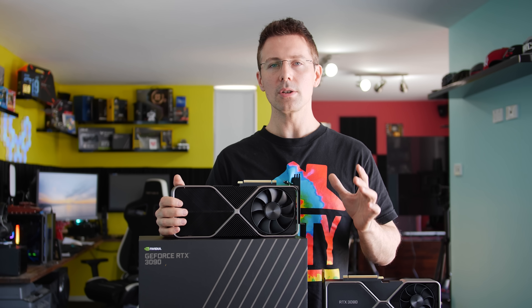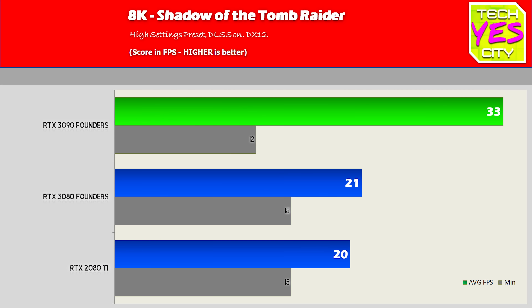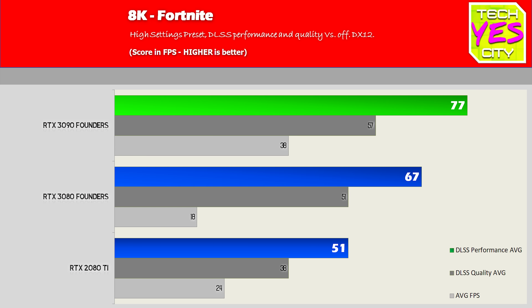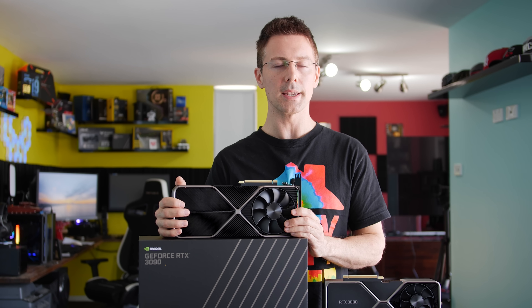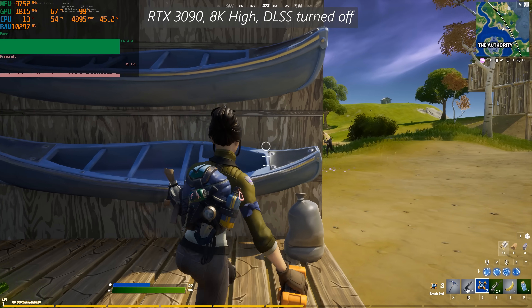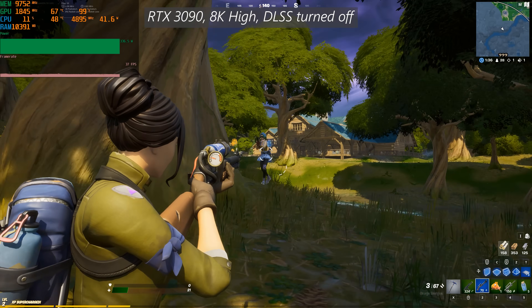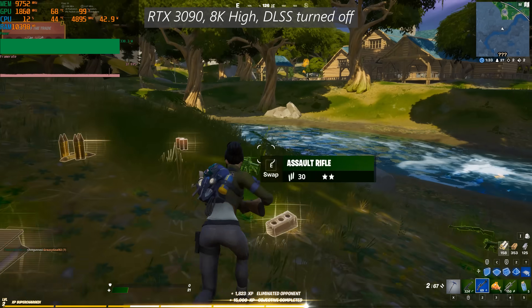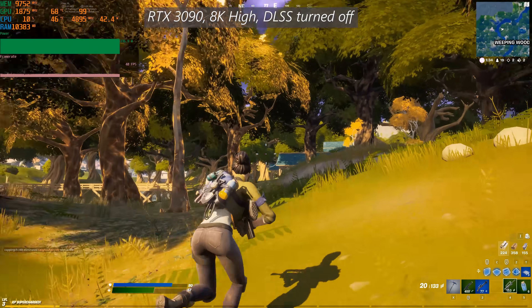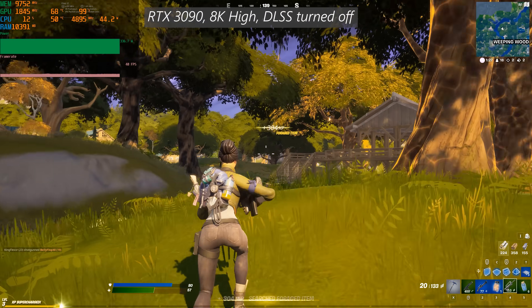Nvidia told me the 3090 can do 8K gaming, so I ran two separate games to highlight the overall picture. The RTX 3080 and 2080 Ti struggled with 8K benchmark numbers, though you'll want a 3000 card for HDMI 2.1. On the 3090, depending on the game — Fortnite gave a playable 8K experience, while Shadow of the Tomb Raider gave an undesirable 30 FPS at high settings. With some setting adjustments, you can get a playable 60 FPS at 8K, though factor in the price of an 8K TV.